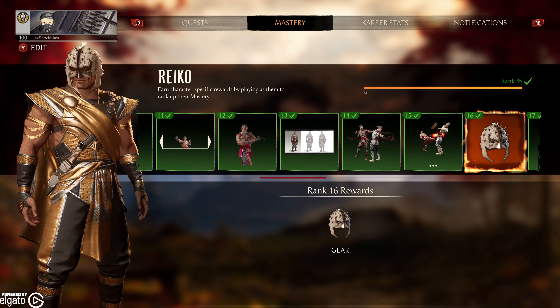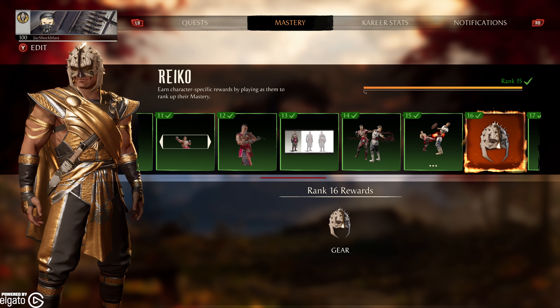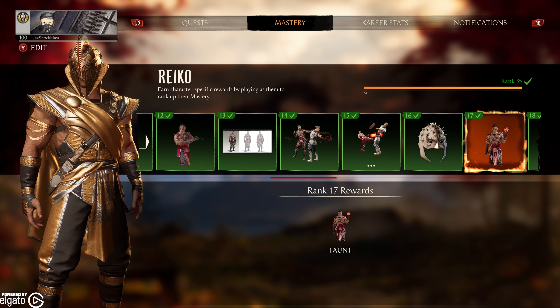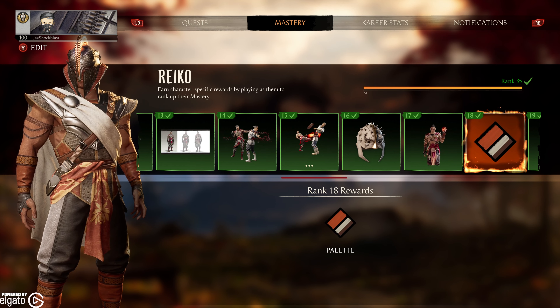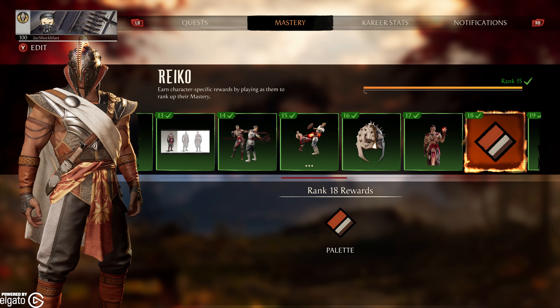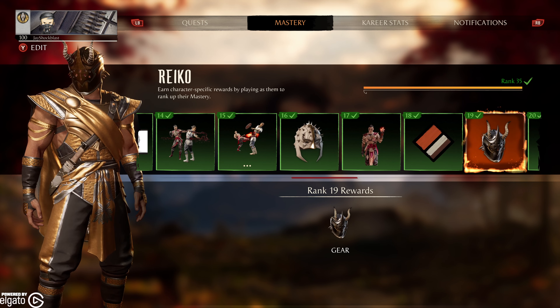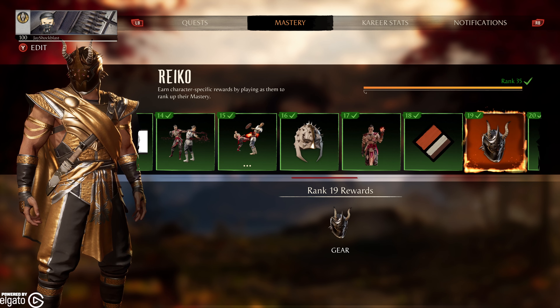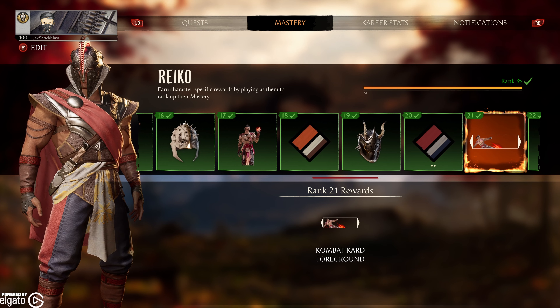At 16, you get this kind of cool helmet — it kind of reminds me of Peacemaker a little bit, I like it. At 17, a taunt. 18, a palette, and this is a newer kind of skin that you get, and I like this one a lot actually. At 19, another cool helmet — he really has some cool gear. At 20, you've got a palette and 100 Dragon Crystals.